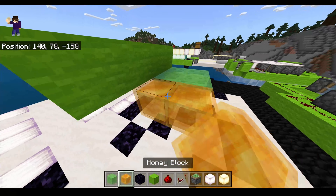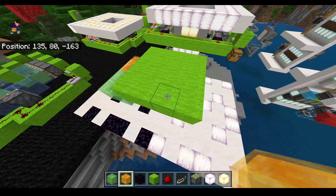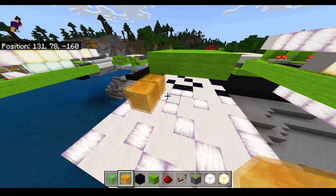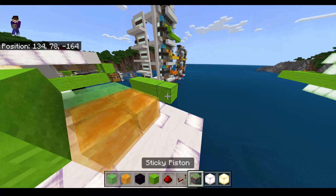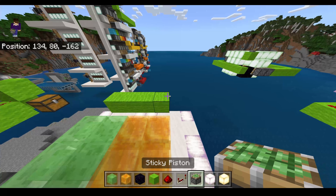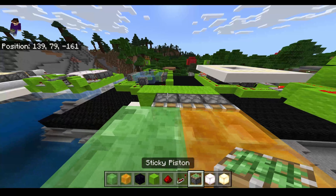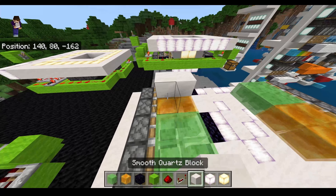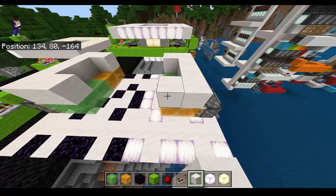We do slime blocks and honey blocks, and then on the other side we do it the opposite way around - so where there were slime blocks there's now honey blocks and where there's honey blocks there's now slime. Then behind all these we just put pistons aiming into them. Then I'm going to put the blocks that go into the door on top of all these slime and honey blocks.